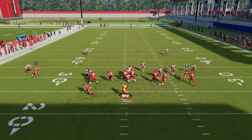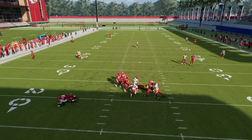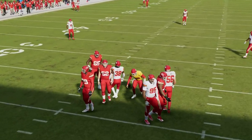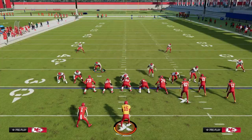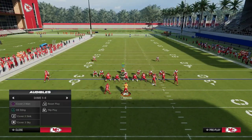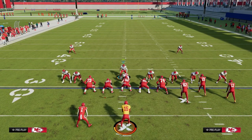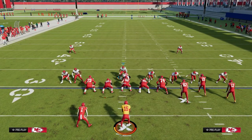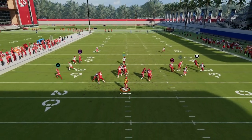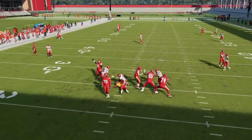Another thing that's really good about it that not a lot of people are talking about is press man is pretty decent right now. What you can do with this — I like to do everything from a Cover 2 Sink perspective — but you could kind of bluff it. You see, I set it up and then I just audible to Cover 2 Man. Now we're in a maximum coverage defense, everything is already set up for you, and your user is right here. So now they don't have as many resources in the passing game, and Cover 2 Man is pretty solid this year.